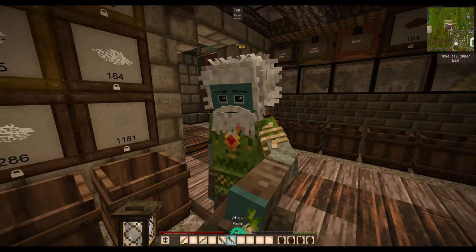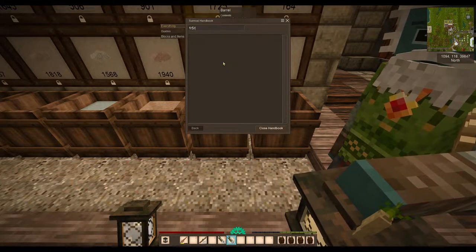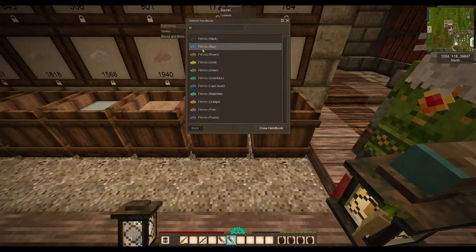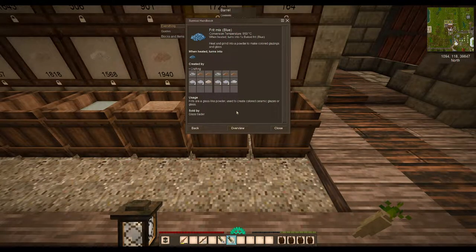Let's look at the handbook and see if you can just make one of the simple ones. So I can put frit — oh, here we are. Frit mix blue. So all this is in the handbook and it's explained.